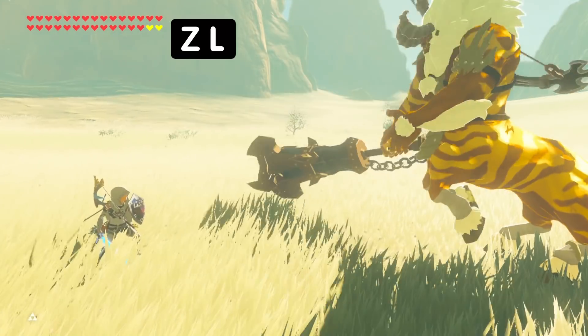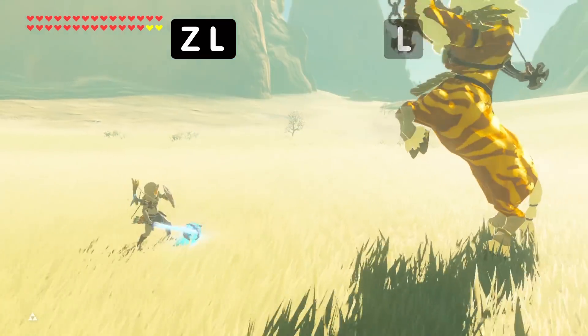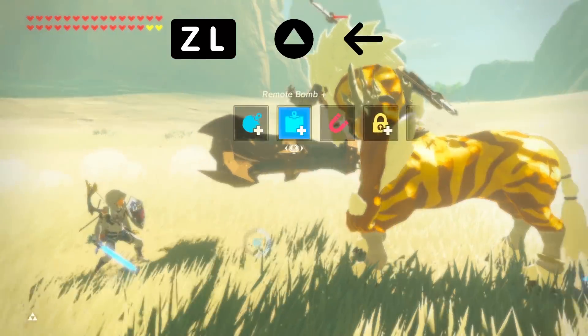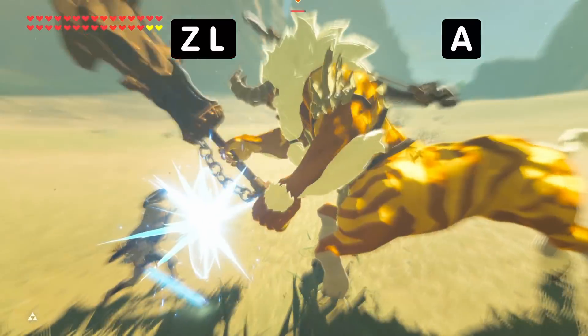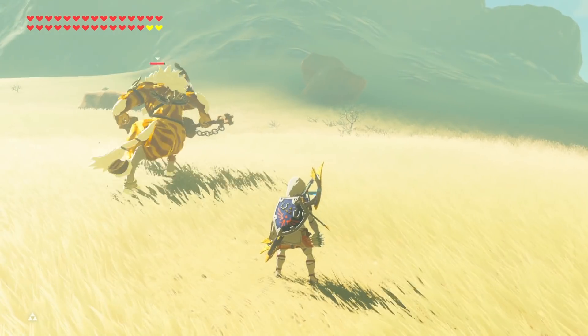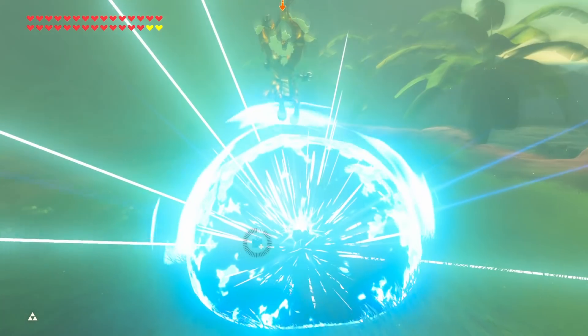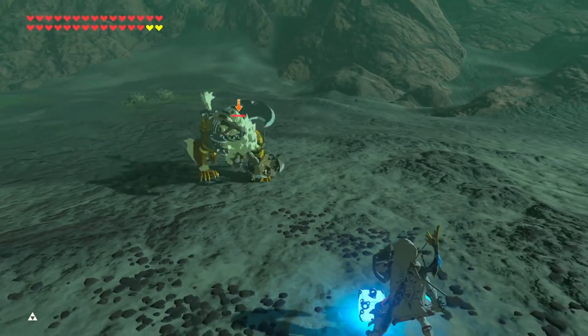Bomb Parry Edge Stuns. This technique allows you to interrupt and slightly damage the Lynel during any of its attacks. This technique is fairly difficult for the faint of heart, as it requires bomb parries to be performed regularly with good practice on timing and spacing of the edge of the bomb explosion. The general rule is if the edge of the explosion hits less than half of the Lynel's hitbox, this will stun them.